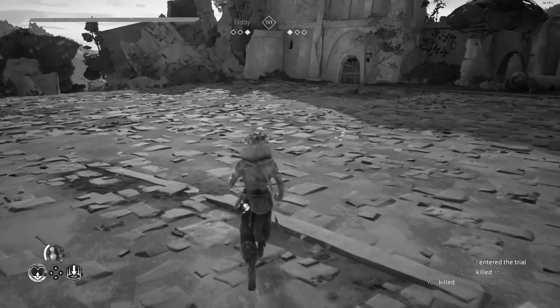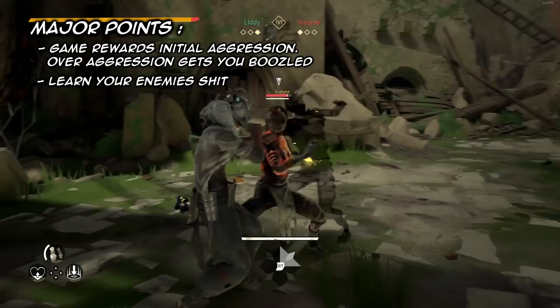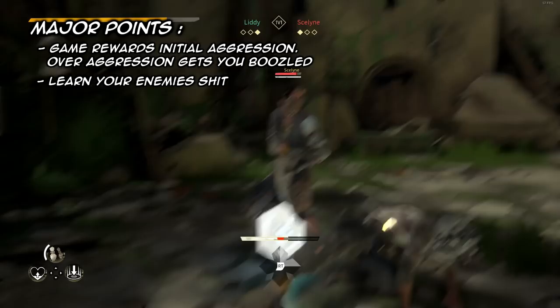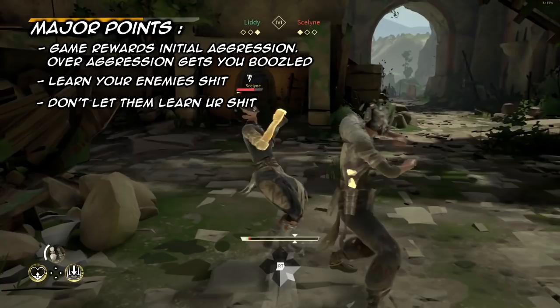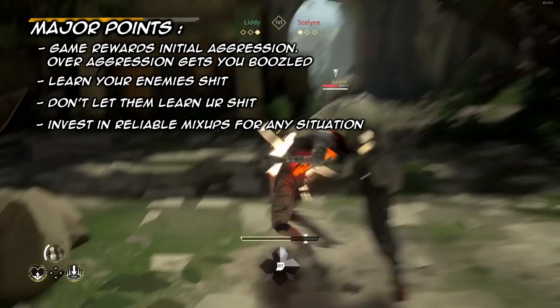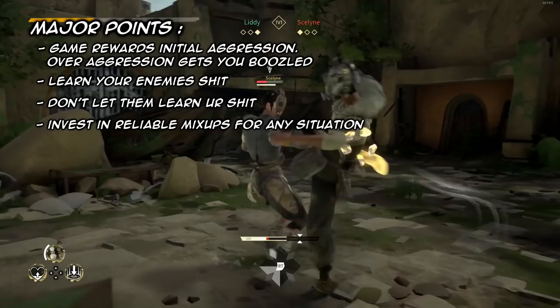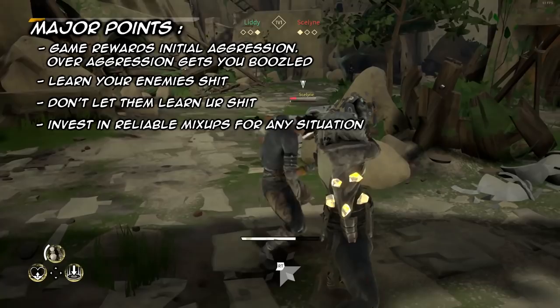To summarize the major points: the game rewards initial aggression, but over-aggression results in punishes that can cost you the game. Learning an enemy's moveset before they analyze yours is a great early advantage. After learning their moveset, start mixing things up to prevent them from learning yours. Recognizing what a good mix-up is versus just hitting buttons matters — make your mix-ups force a reaction: break guard if they're guarding, sweep if they're dodging, or just hit them if they try to parry. It's like rock-paper-scissors, but more complex because you define the moves yourself.